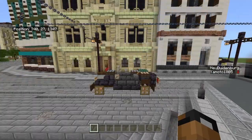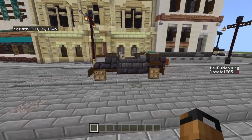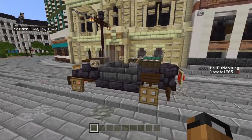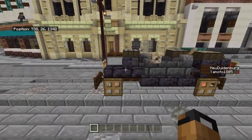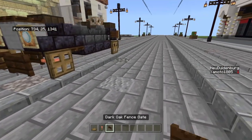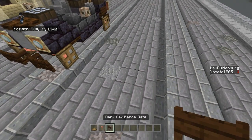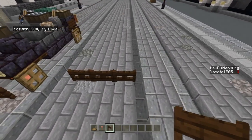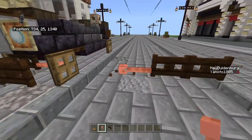Let's get started with car number one - this old 1900s early turn-of-the-century car. It's based off the car that Franz Ferdinand was shot in, which sparked the cause of World War One. To get started you need the lightning rod, dark oak fence, or an oak trapdoor. If you're playing on a server and don't have the lightning rod yet, just use dark oak fences, but it does look better with the lightning rod.